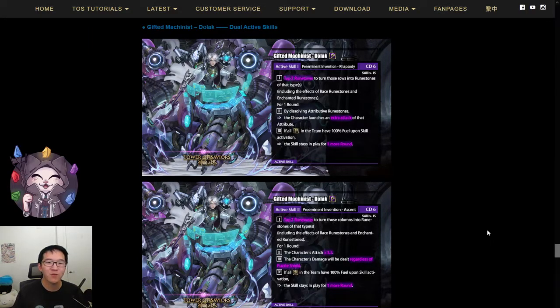The effects are the following. For the first active skill, we have tap 2 runestones to turn those rows into runestones of that type, including the effect of race and enchanted runestones. For one round, dissolving attribute runestones will cause the character to launch an extra attack of that attribute. If all Makinas in the team have 100% fuel upon skill activation, this skill stays in play for one more round.